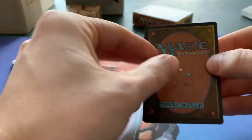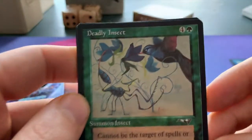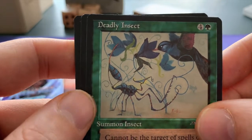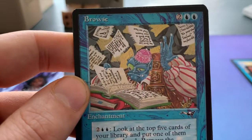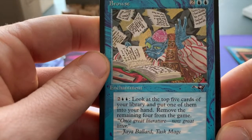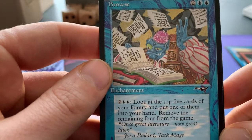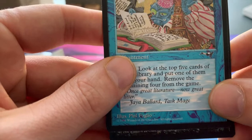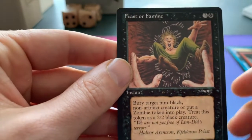Now we're going to look at the uncommons. Let's see — we've got the Deadly Insect. I like that art, very retro. Then we have a blue card — it's the Browse. Interesting card; basically you're removing your own cards from the top, a little expensive though. And this one is a black card — it's Feast or Famine, actually a pretty good card.